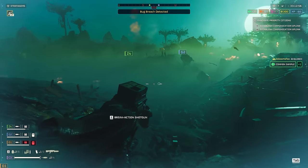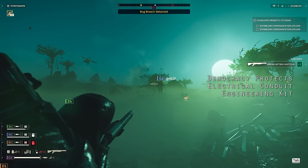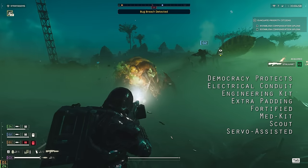Across the three types of armor, there are eight passives: Democracy Protects, Electrical Conduit, Engineering Kit, Extra Padding, Fortified, Med Kit, Scout, and Servo Assisted.